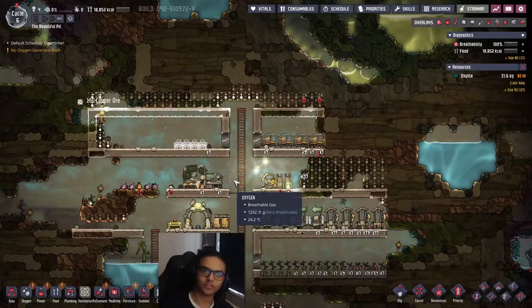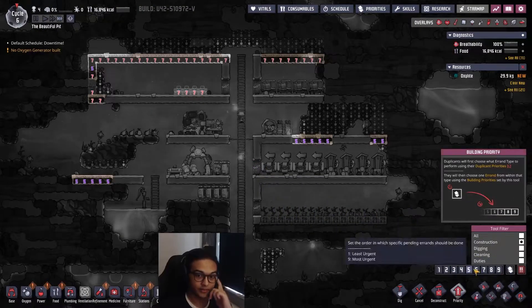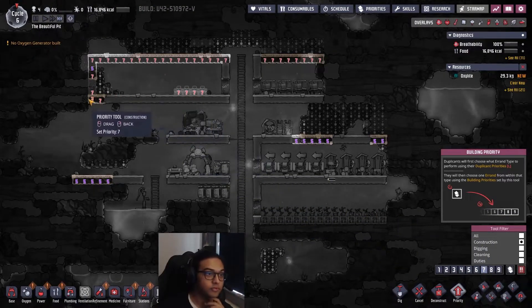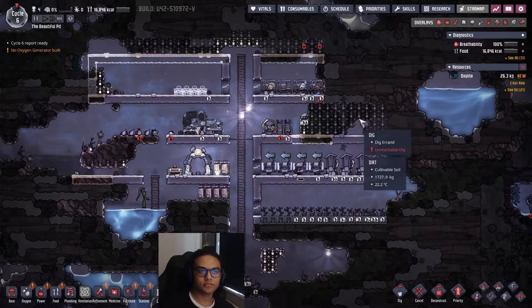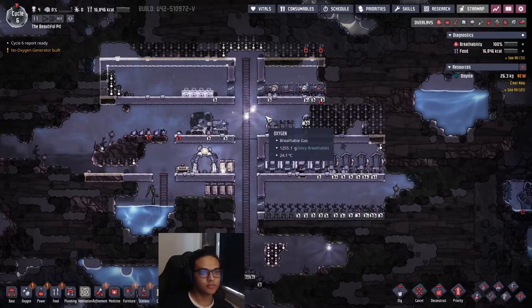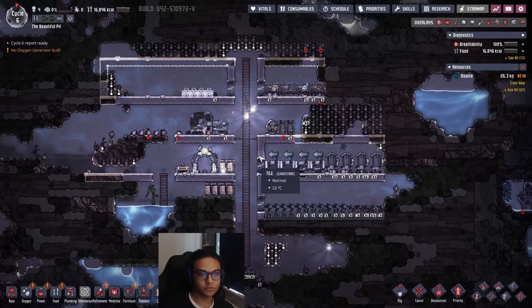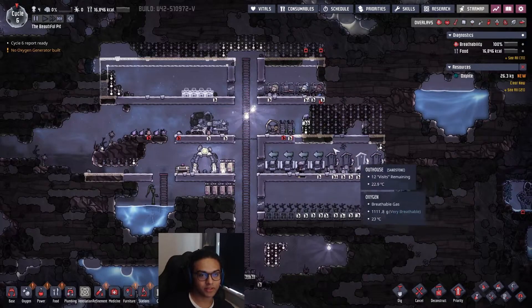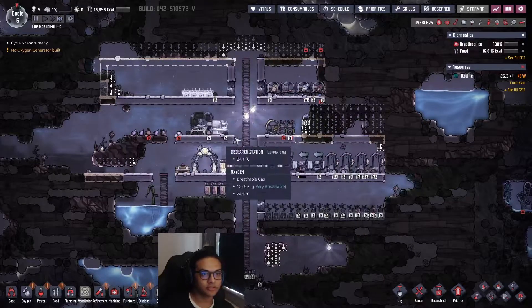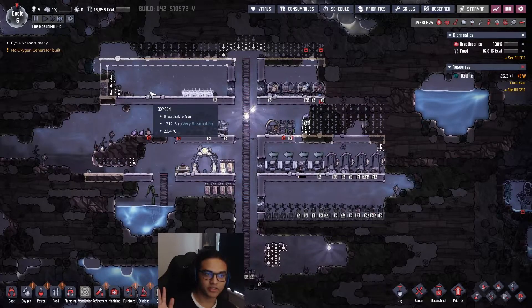This is going to continue as they build everything out. We're on cycle six and this is the state of the base: we have food, outhouses, a bit of power, research, beds, and a soon-to-be mess table. That's it for this episode - till the next time.